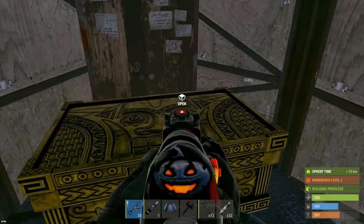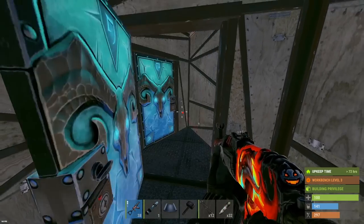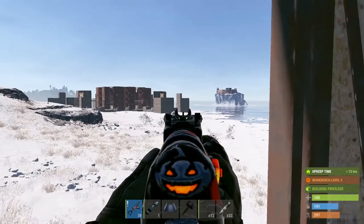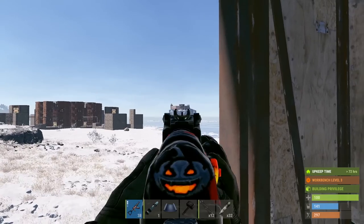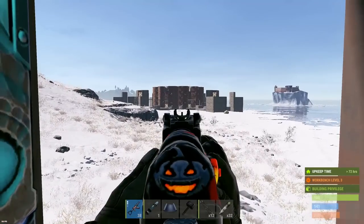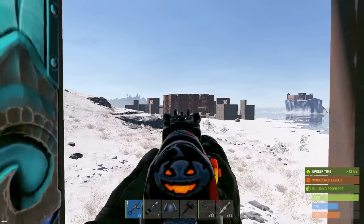What's up guys, back with some more raids today. For the first raid we're going for something pretty big - looks like a pretty big clan base. You can see all the external TCs he's got set up. We might actually check out that iceberg base afterwards - it looks completely armored, actually got a compound on the iceberg. Hopefully we don't lose too much on it.